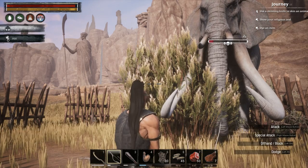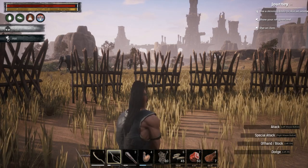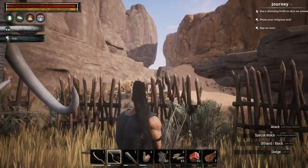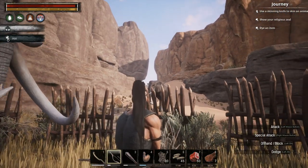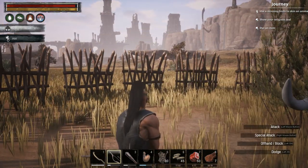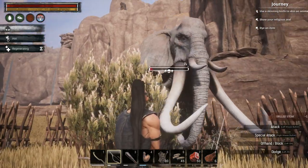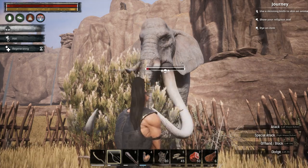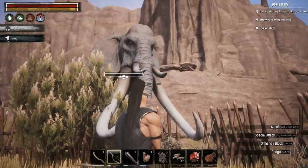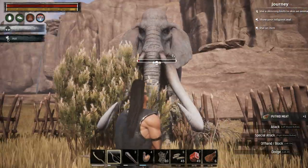He has moved a bit but is stuck again. Very important: because this takes a decent amount of time, make sure you have a bedroll with you, as well as food and plenty of water. He is nearly dead. In the meantime, another elephant has spawned nearby, but I'm behind the palisade wall so I'm safe.